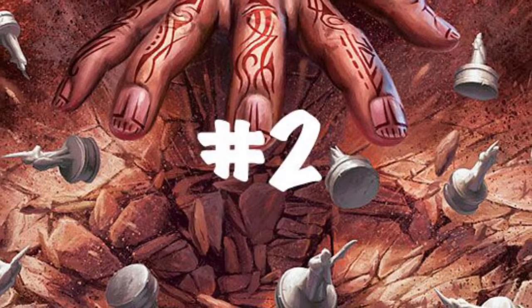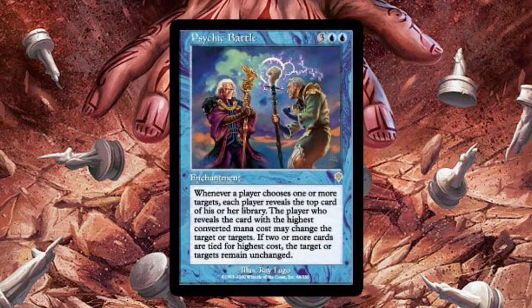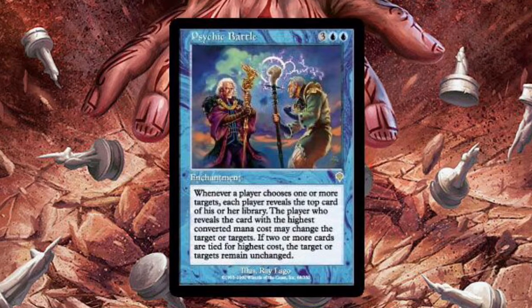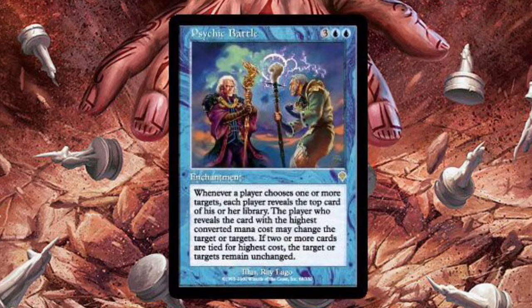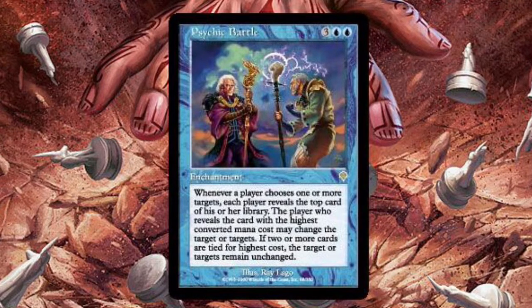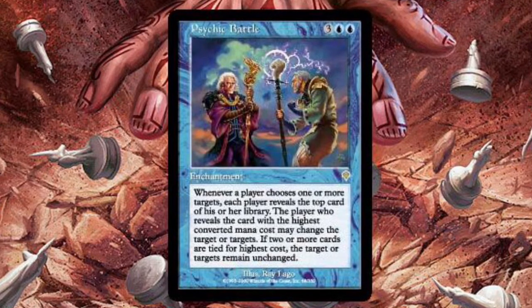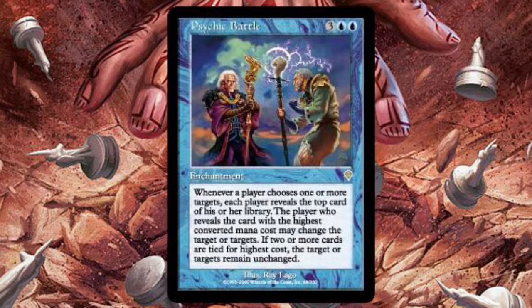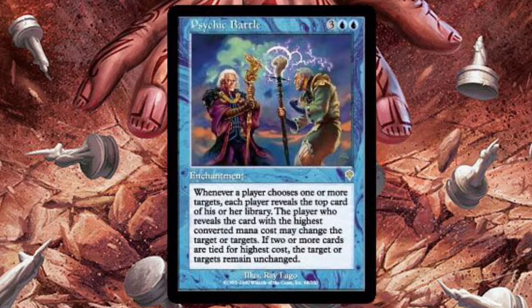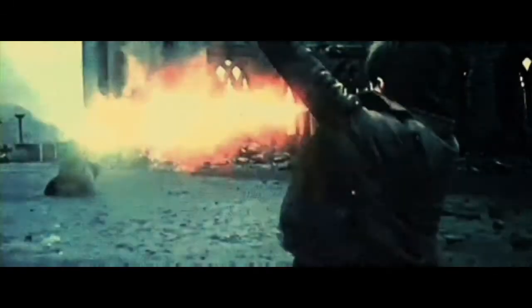Sliding in at number 2 is a mind-bending blue enchantment, Psychic Battle. This unique enchantment basically makes everybody at the table clash with each other whenever anyone tries to target something with a spell. There are so many commonly played spells that target things. Instead of players being able to tee off with their removal spells like they normally would, they have to check and make sure that somebody else doesn't get to use it first. Similar to Scrambleverse, Psychic Battle has that randomness element that chaotic players just love. At 5 mana in blue, it's going to be a little difficult to get this enchantment on the battlefield, but if you can do it, it's going to be incredibly hard to get rid of. I definitely dig the wizard battle vibes coming off the art of this card as well. Bonus points from me.